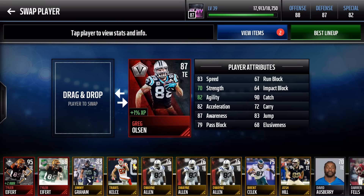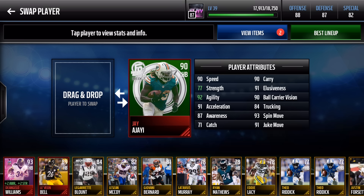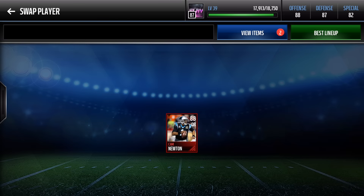Coming to our halfback, we've got Jay Ajayi. He recently came out and has had some insane games — two 200-yard games and a 100-yard game. Stats: 90 speed, 91 acceleration, 92 agility, 90 carry, 91 elusiveness, 93 spin move, 90 ball carrier vision, 91 juke move — just another level. He has 84 trucking, which isn't bad. He's an agile back, playing kind of like D'Angelo Williams. I picked him up for about 130K — a must-have halfback for this elevated beast mentality.